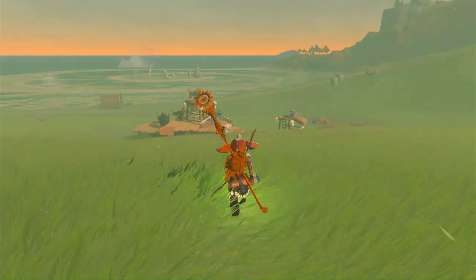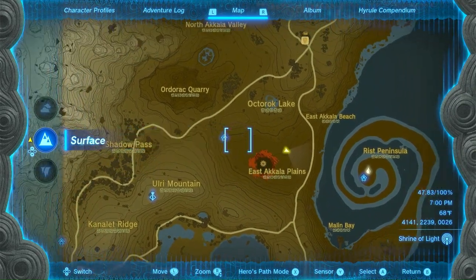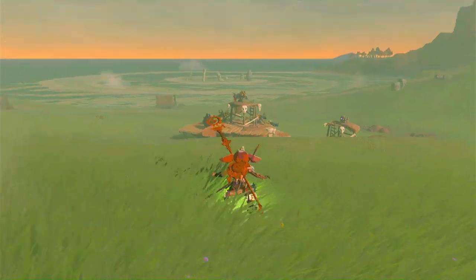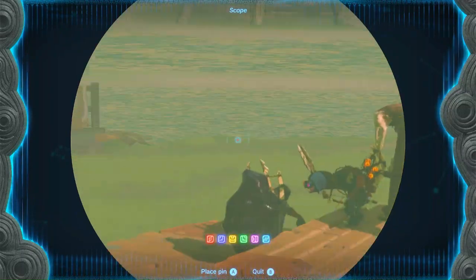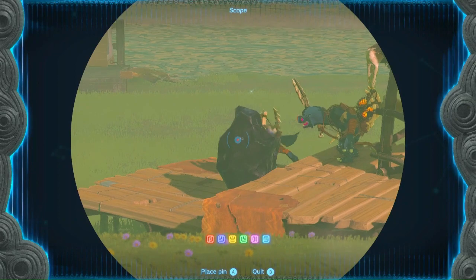So basically first you want to look on your map and warp to Sina Tanika Shrine. Over here there's a battle talus that has bokoblins — many bokoblins actually — and one of them has bombflowers in his backpack.